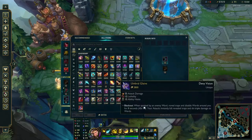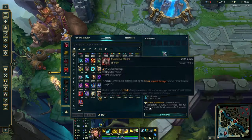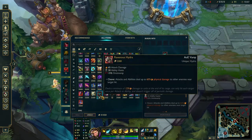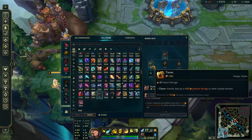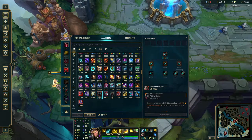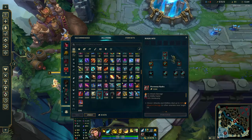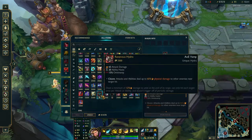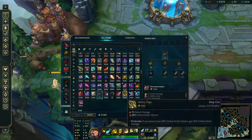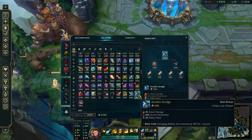For the third completed item, a lot of people are going Ravenous Hydra just for the wave clear. It's kind of like the old Iceborne build because Iceborne had AoE. Some people go Hydra because of the omnivamp and because Ezreal deals mixed damage, on top of the wave clear. I do like Hydra, and then you go into Serylda's Grudge, which is the armor penetration item.